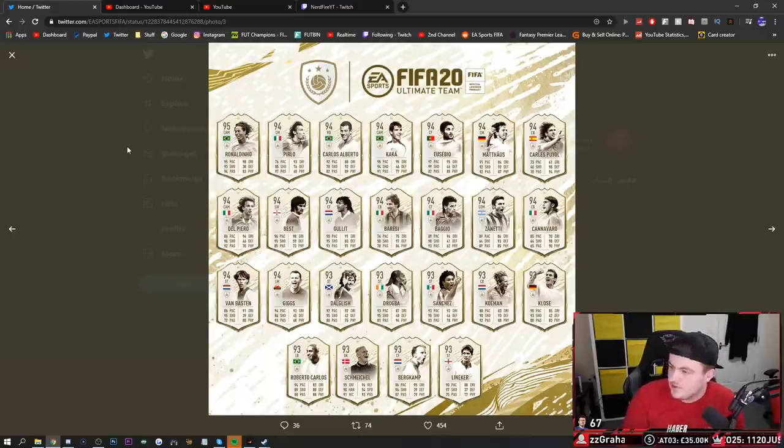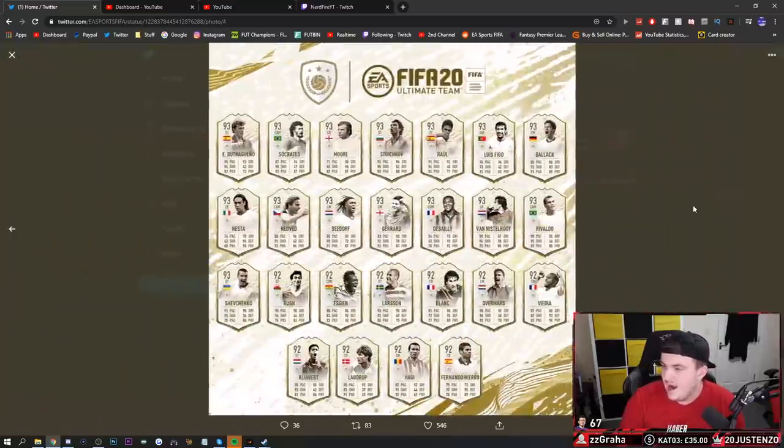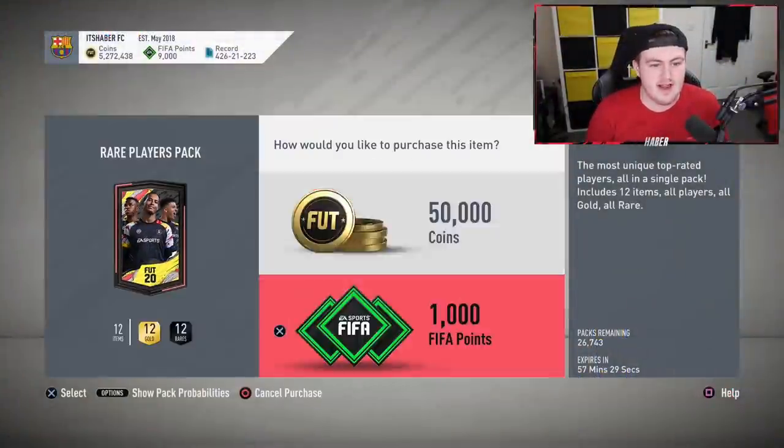I'm just looking for the position changes. We've got CDM Zanetti again. I'm looking for other position changes - the ones I'm going to be more interested in. That Komen card looks incredible. Alberto Carlos, Bergkamp, Lineker. Pause the video if you want to see any of these, by the way. CAM Socrates, Boutre. Let's go - I was looking forward to Boutre. Stoichkov. Balak looks really, really nice as well. A lot of the ones we didn't have last year. We've got Desaiz CDM card this year. CAM Nedved, which I am going to look to pick up 100%. Essien, Vieira. Hadji at left mid would look interesting. Blanc, Overmars - all of them look very interesting. I'm excited to look into those cards more in depth very soon.